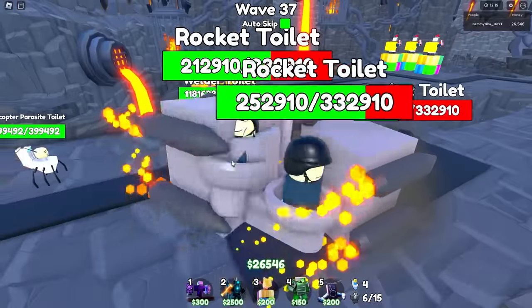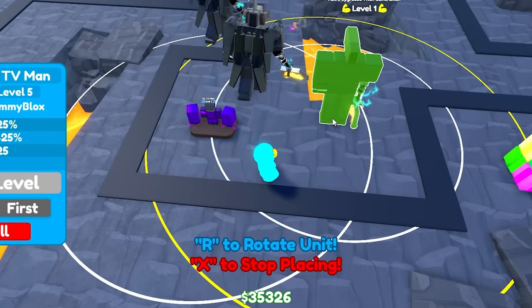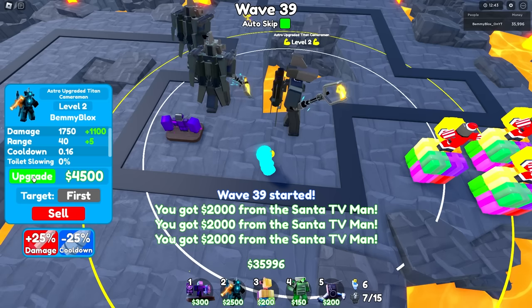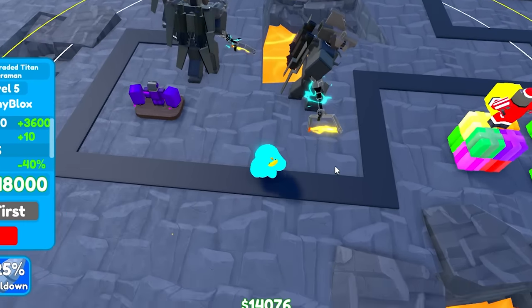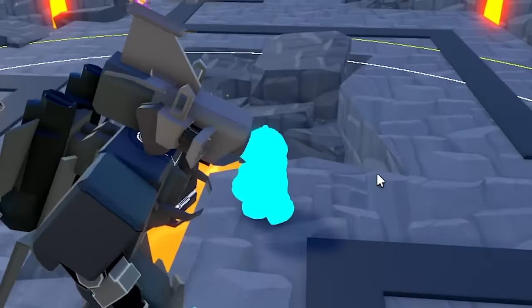Rub them together all you want, Welder Toilet — it does not matter. How much does it cost to max one out? I gotta know this. Put one right at the end sliver: 2,400 to place, 6,000, 10,500, 18k, 28k — this thing costs 46,000 to max out. Okay, that's a ton.